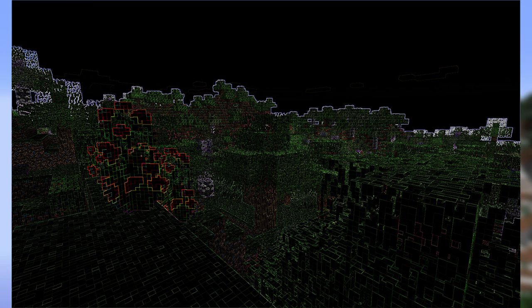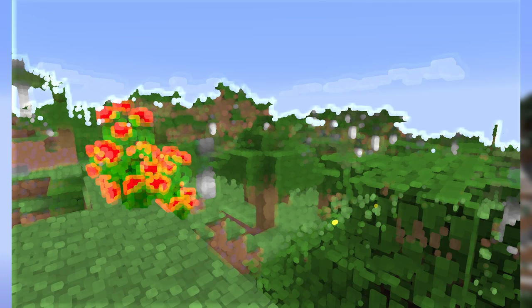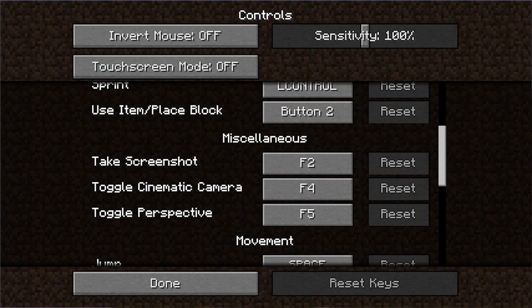Shaders have been added, which allow for some interesting graphics changes. These may suggest the implementation of shadows in the future of Minecraft, as shader technology allows for shadows and better animations. The mod API will most likely be able to add more advanced shaders when it is released. The controls menu has had a redesign, and allows you to set a key for sprinting, which will help fix a common bug which prevents sprinting due to keyboard lag. The default key for sprinting is Left Control.